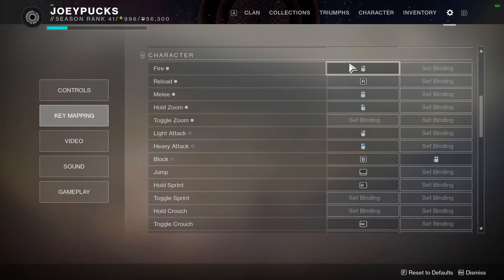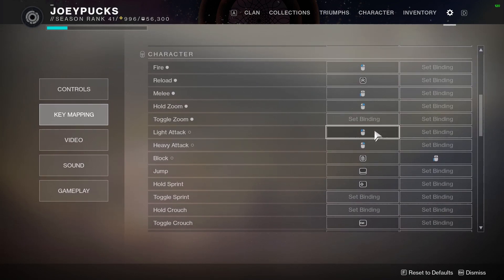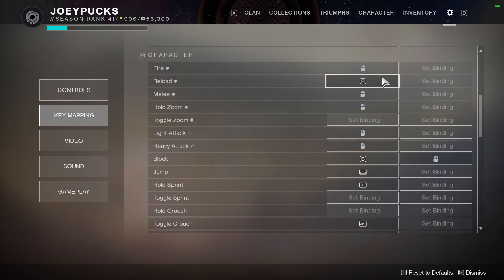Left click is my fire button. Light attack is also my left mouse button. Reload I have set to R — a very standard function. Here's where I put a little thought process in: I want consistency across the FPS games that I play on PC. My melee button on my mouse is the side button closest to me — usually mouse button four or five. That is something that goes across all my games.